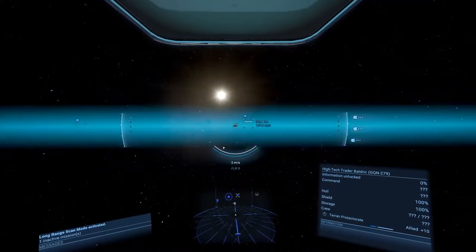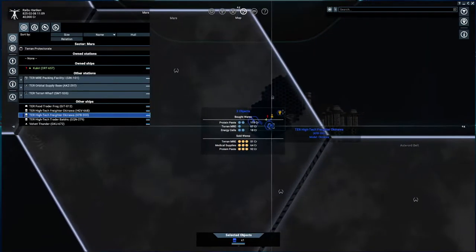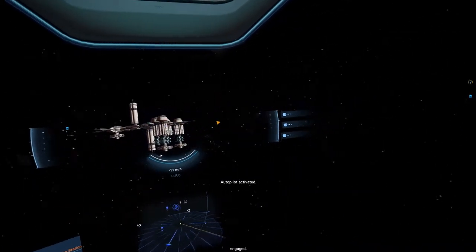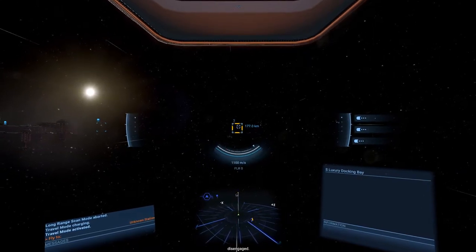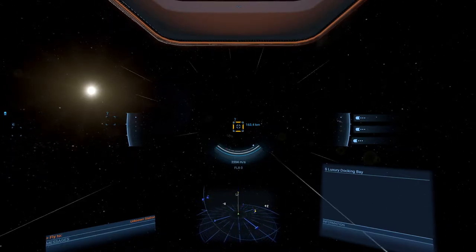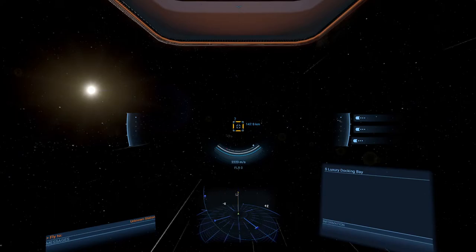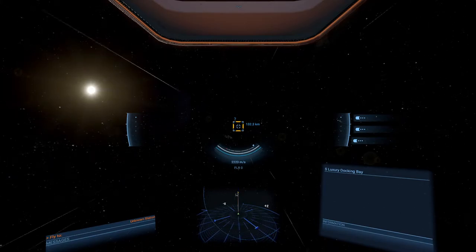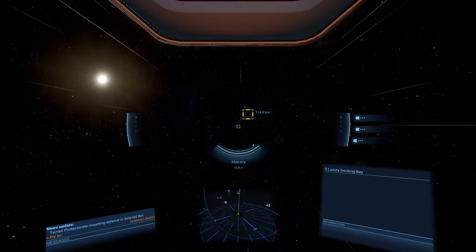Let's get the long range scanner and see if there are any stations we can fly up to for missions. There is one here — autopilot engaged. I remember: the trigger for continuing the storyline is actually flying close to the accelerator. I kind of struggled last time to find what I should do to make the mission progress, and it's actually flying close to an accelerator. The accelerator should be right down here.